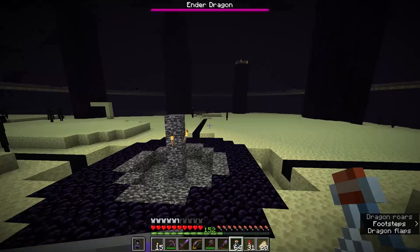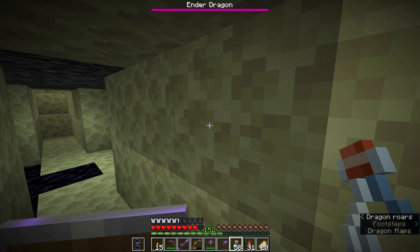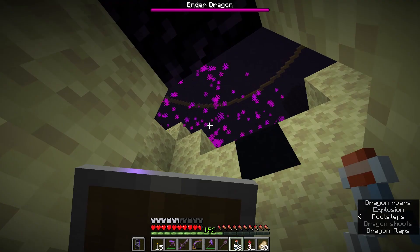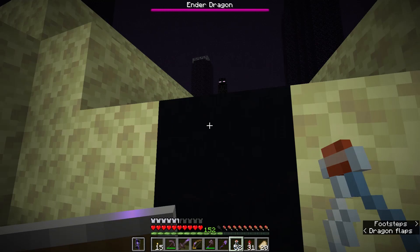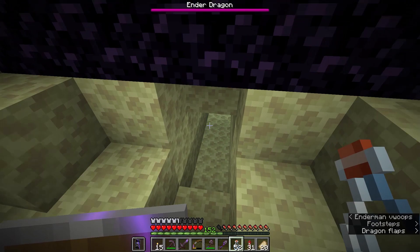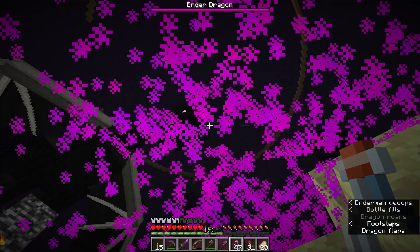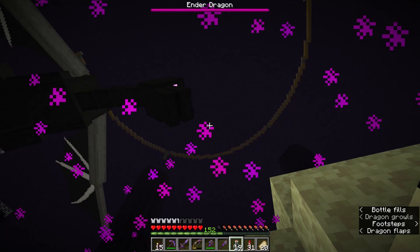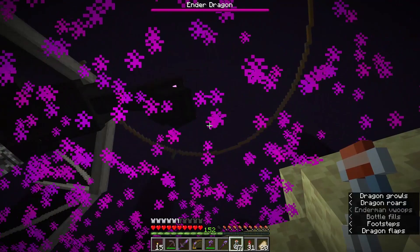Once the end crystals are all destroyed, the dragon can no longer regenerate health and should start to swoop down onto the portal more. We got a little bit of dragon's breath and can grab as much as we can — we already have six of it in a bottle. Basically any time the dragon fireballs you, you should be able to gather about six to eight bottles. Then we get to try out the next phase, where the dragon comes down and stoops above the portal. As long as my calculations here are correct, we should be totally fine standing in this little cutout.